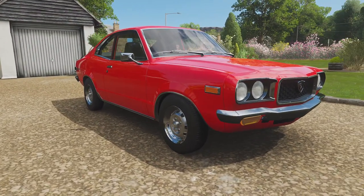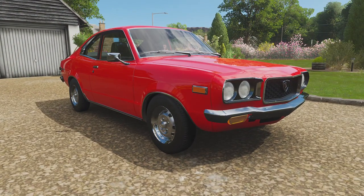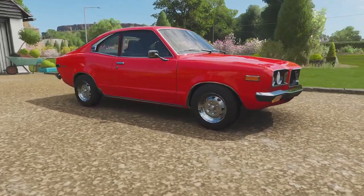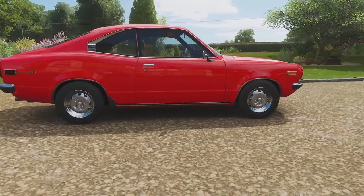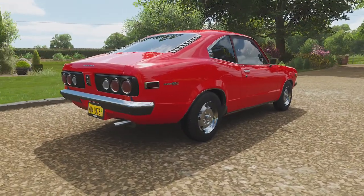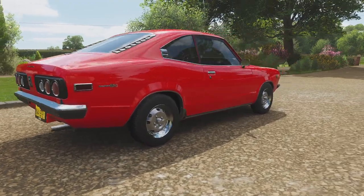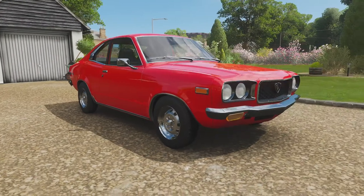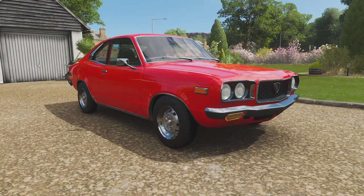You unlock this by completing 50% of the summer season. It's available till Thursday, so if you want to go and unlock this thing, make sure you do now, because the prices on the auction house in a couple of weeks will probably be ridiculous. But here it is — the Mazda RX3. It looks awesome, but I think we can improve on it, so let's take it to the custom shop and see what customisation we have available.